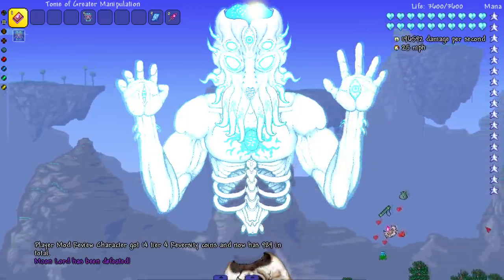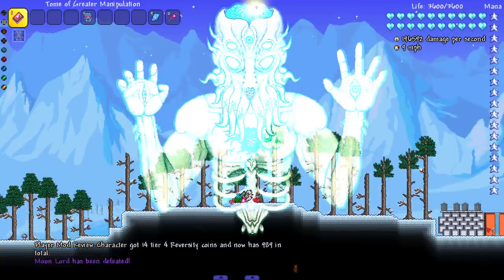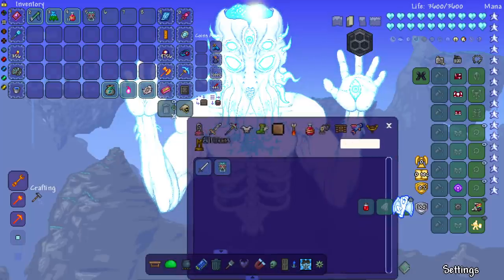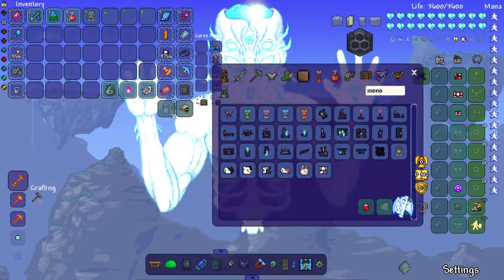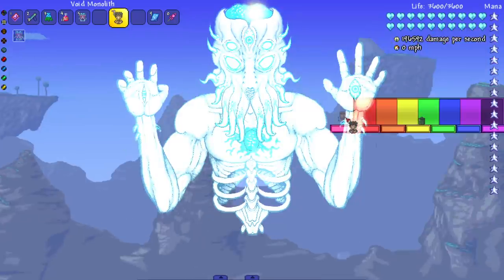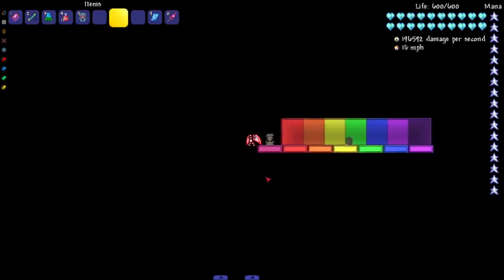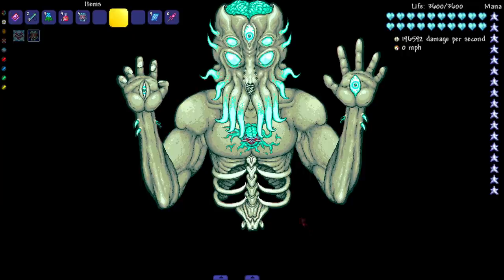I've always had people asking for a Terraria mod where bosses can fight each other — this is as close as we're gonna get right now. I don't know if it's a 1.4 thing; is there a void monolith in 1.3? I don't remember. There is a monolith but I don't think there's a void one. Shout out to the mods — we may have got one. Shout out to the Blue Magic mod, perfect. Now we get to play normal.